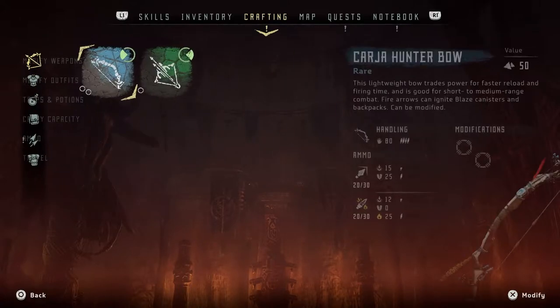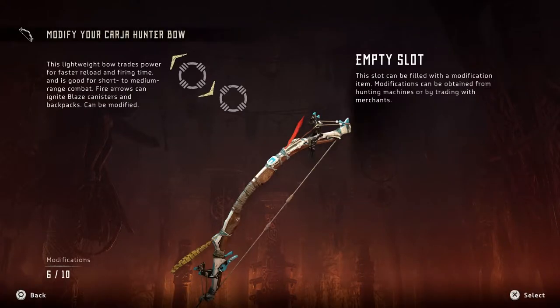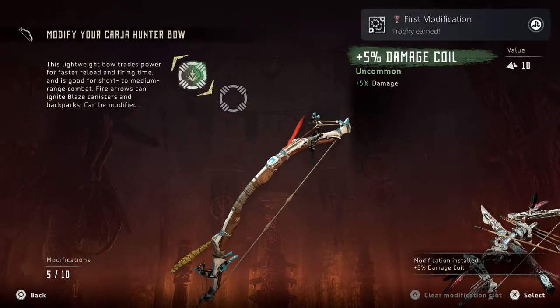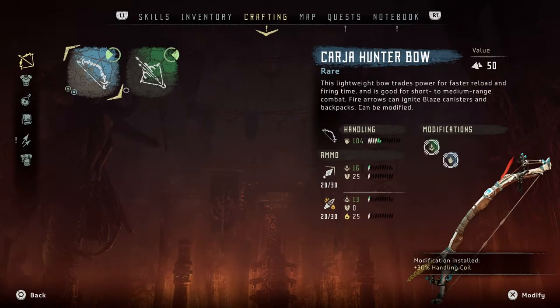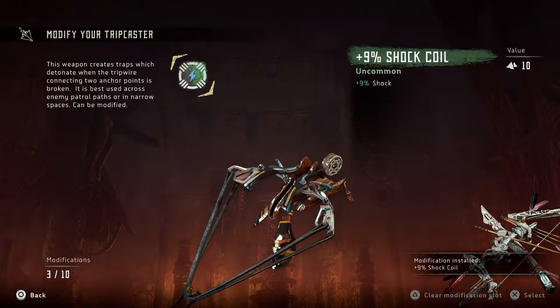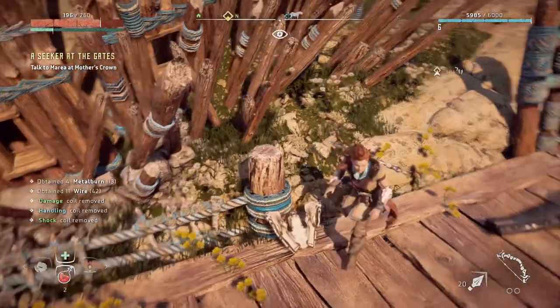Weapon modify - yes, this is exactly what I want. Trip caster, alright. This one's blue, so 30 handling. Damage coil - I want this on there. I guess I'll do this just because it's blue. And then what can I put on for this - shock coil, sure. Make this extra shocky. That is awesome.